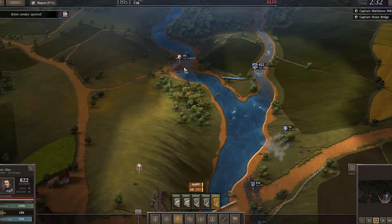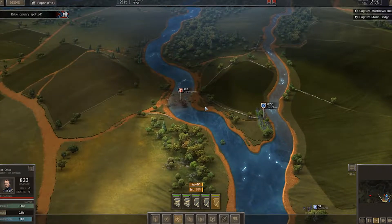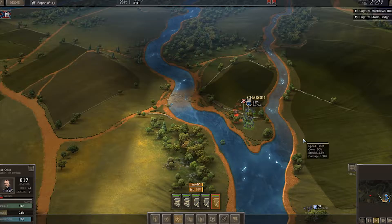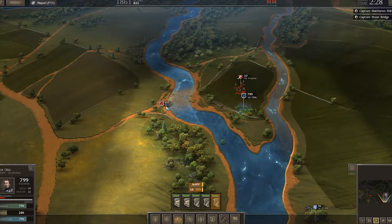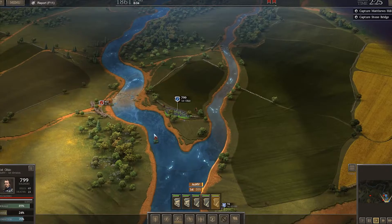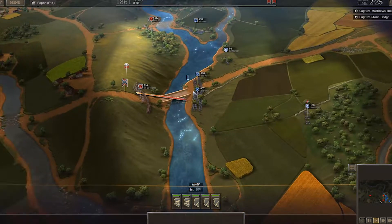We'll give them a volley and see what happens. They're going to charge us, which is not smart, so I'm going to counter charge because I think we can wear them down. There is the fourth South Carolina. They're in a good position — we can't cross that river. But I am going to leave the first Ohio up here to deal with them and just hold them in place.